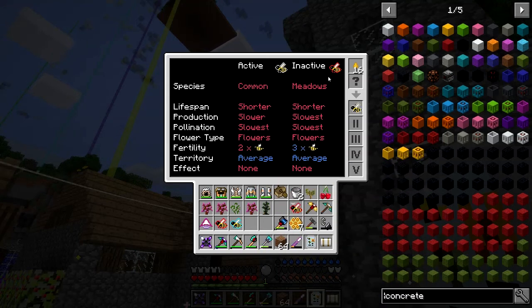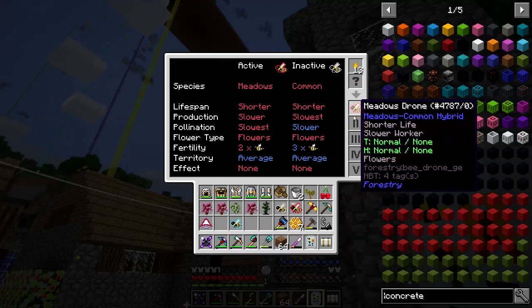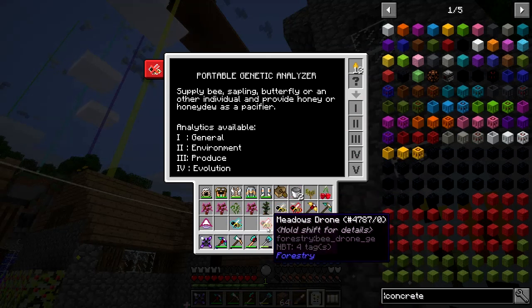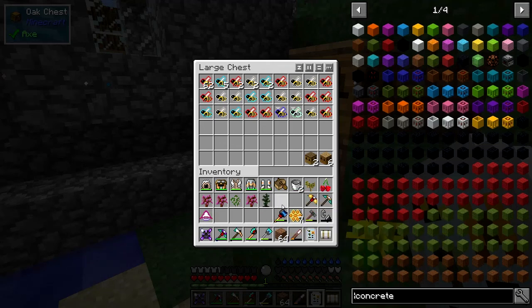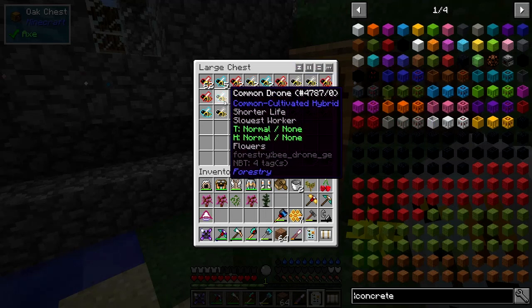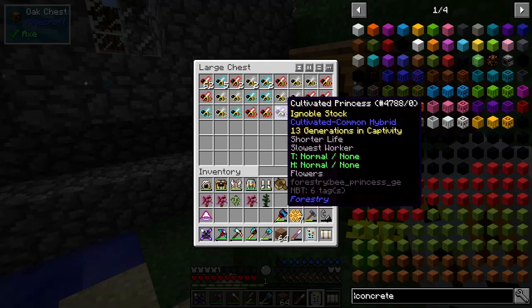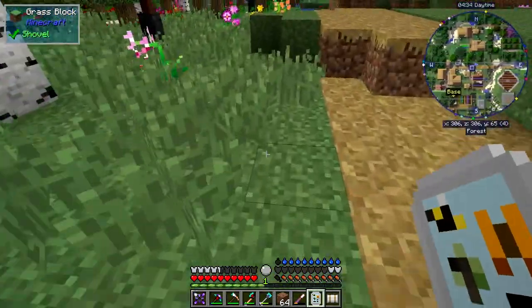Let's have a look - that's a common meadows. This one is a mix between a forestry and a meadows, and this will probably be the opposite. I'm going to put these two together - we don't care about this one, it's actually common. I've got a few common bees now - some are pure common drones, a lot are common meadows, and this is a common cultivated. I've even got a cultivated princess, which is the next generation up.